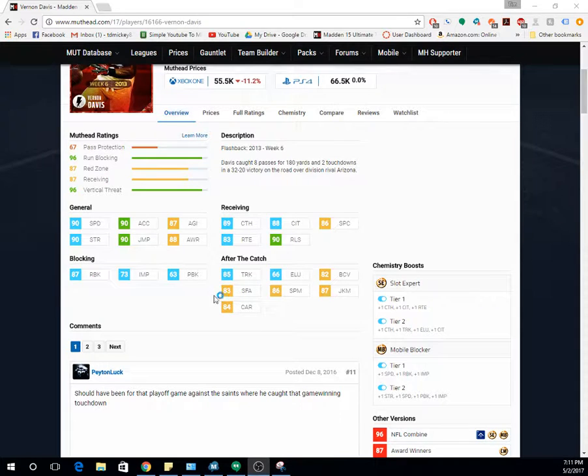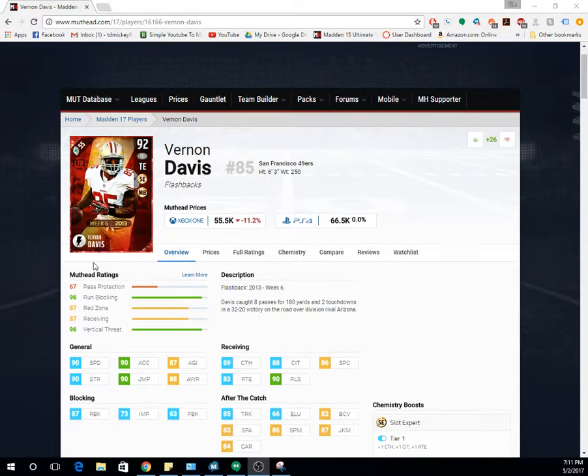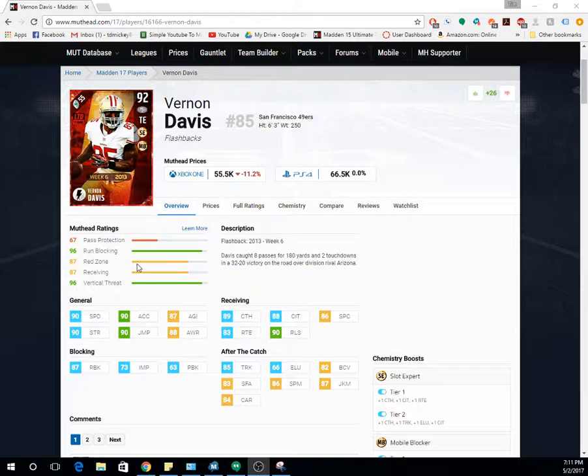He also has really good after-the-catch ability, 87 run block, 90 speed, 90 strength, 90 jump, and 90 acceleration. The main reason we're looking at this card is because he's a tight end with 90 speed. There are other tight ends with 90 speed of course, but Vernon Davis is one of the cheapest ways to get 90 speed.